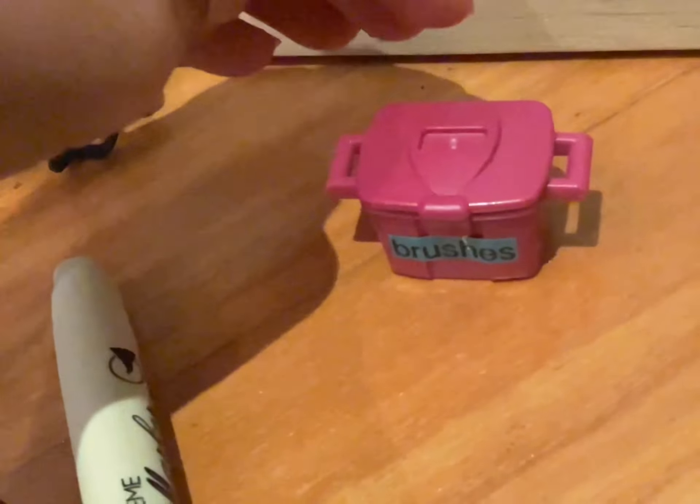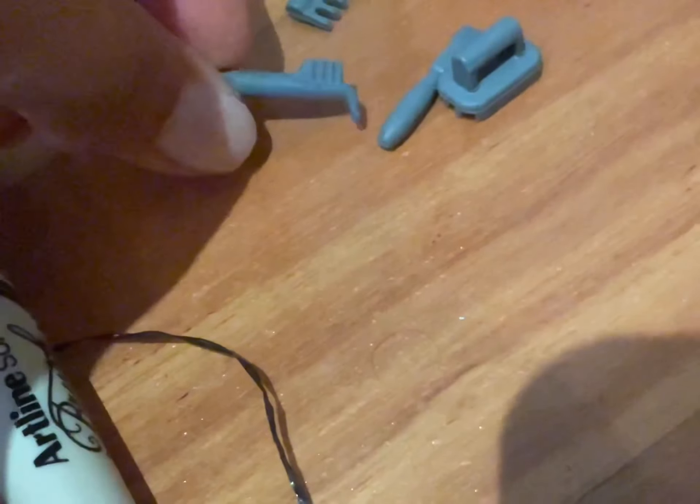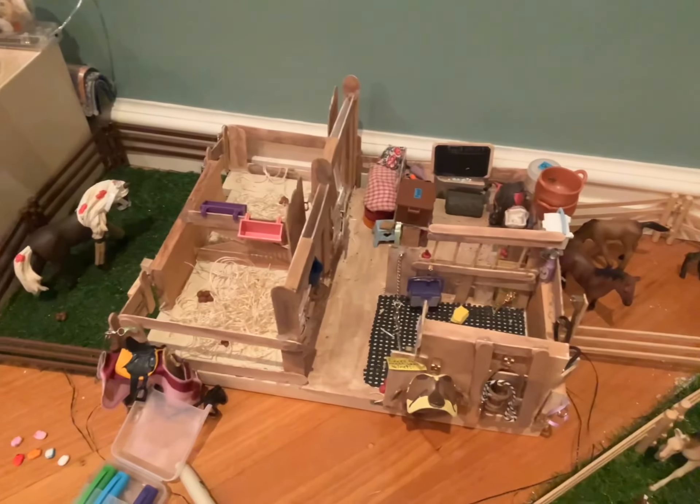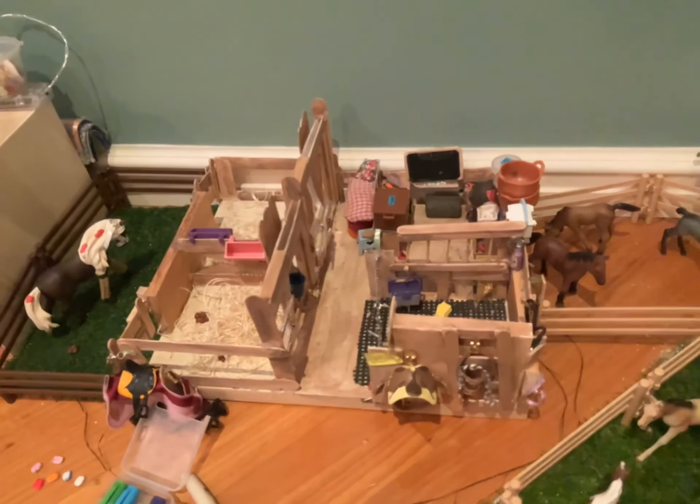Underneath there — it says 'brushes' and 'first aid.' There's another first aid area but it's not as important — just cream, a bottle and a spare needle and stuff. On that pink little thing it says 'brushes.' It has a whole bunch of brushes — I'll show you because you'll be asking. This is actually from Pleasantville. Inside you've got hair cream, a pitchfork, a little hoof oil brush, and a brush. And put the lid on. That is my stable that took me about five months to make.